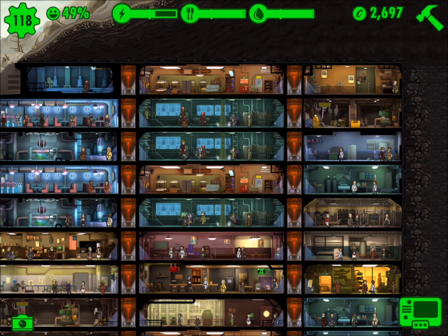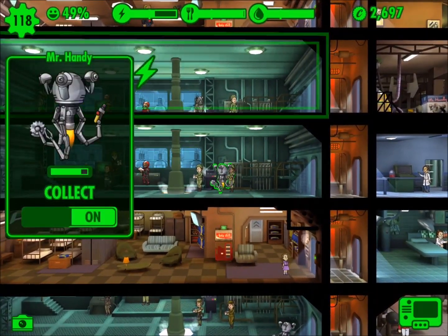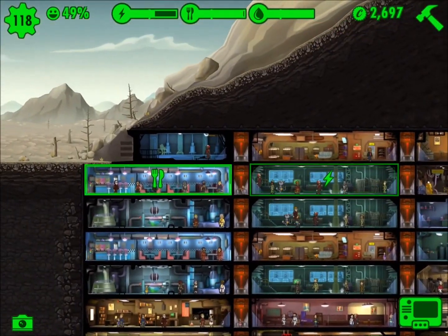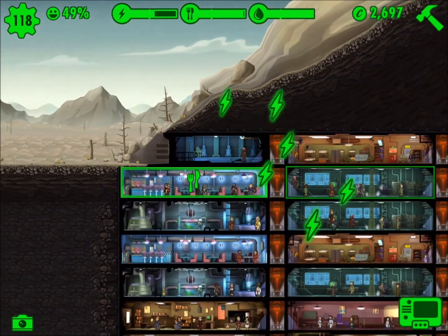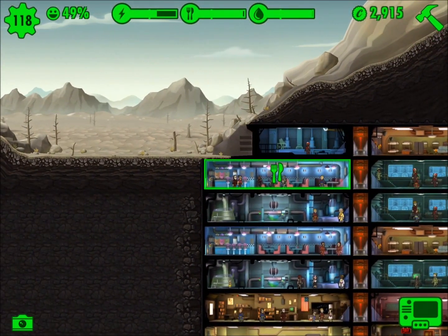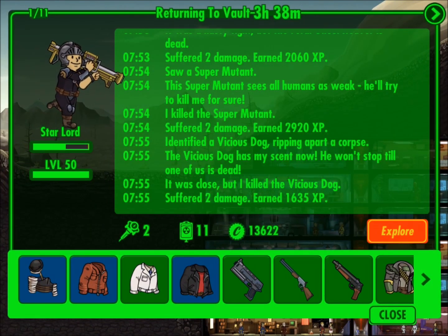In Part 1, I didn't narrate it — I did some freaky music in there because it was pretty self-explanatory. I wanted to get 10 Mr. Handys and see how many I could send out to the Wasteland, and that number was 5. Really the purpose of that was to see how well they collect caps compared to the Dwellers that I have.